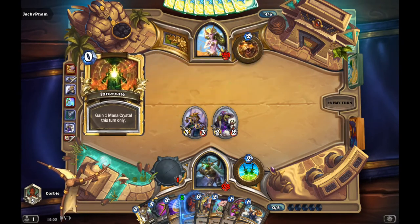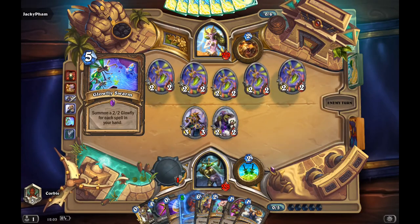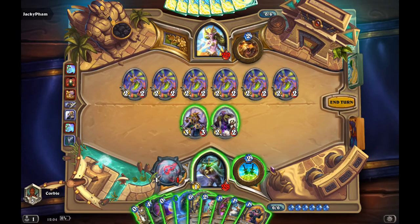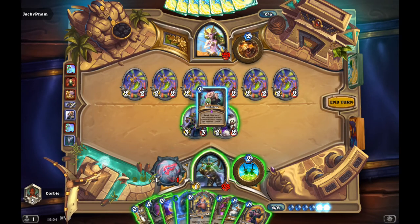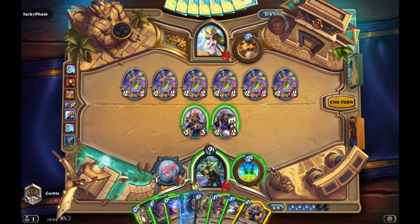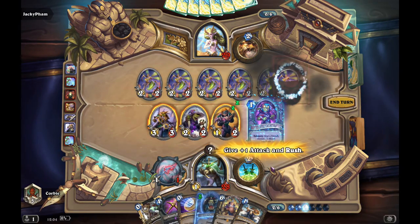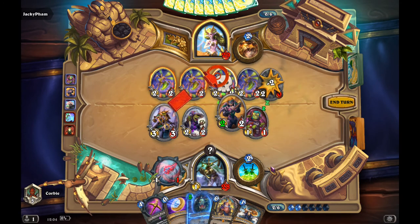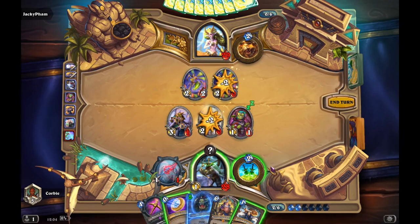Because if he attacks, the Bamboozle would give all these things to 7 drops and 8 drops respectively. But here he has a Glowfly Swarm again, so I have to try to control the board as best as possible to ensure I just don't get destroyed from double Savage Roar. And even if he builds the board, I could take care of all the threats easily with my hand. That's two of his Glowfly Swarm squad.